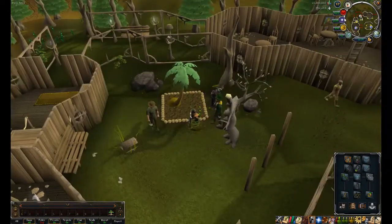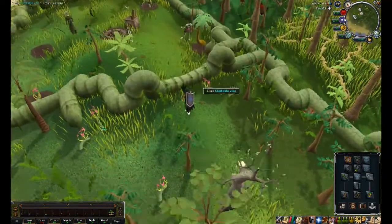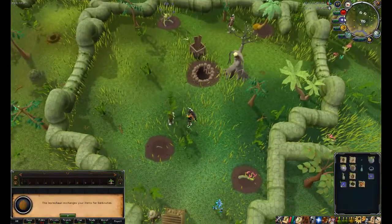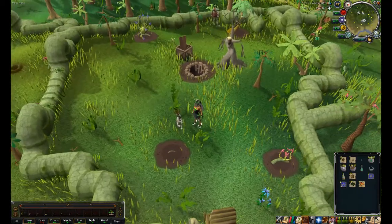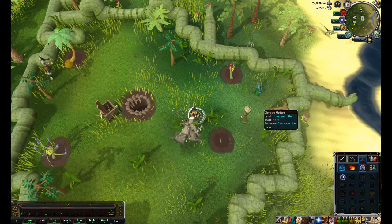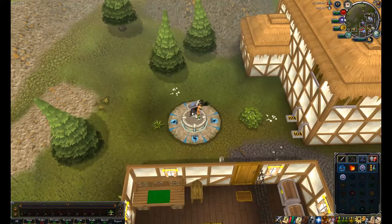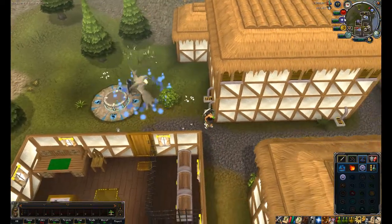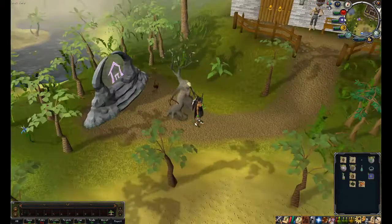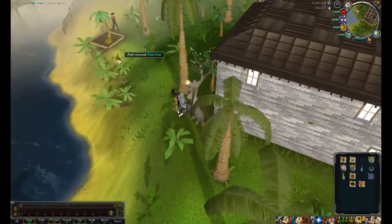Unless you're constantly doing Herblore Habitat, I would suggest not doing this patch because you would have to dig up your tree. I can always replant it if I need to. Got 11 coconuts for that one. It's really up to you wherever you wish to go next. I'm using the Brimhaven tablet — if you have a house at Brimhaven you can use that. If you have not completed Love Story, I would definitely recommend completing it. It's a really useful quest if you are ever on a different spellbook.